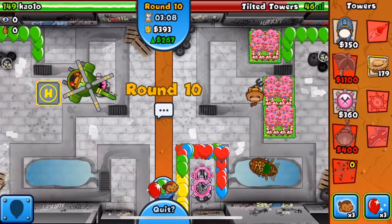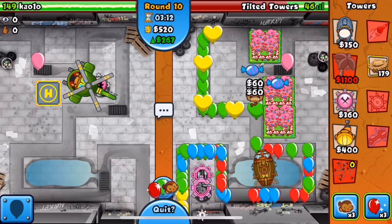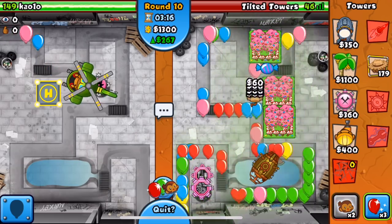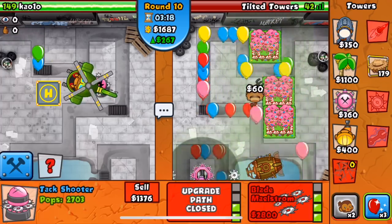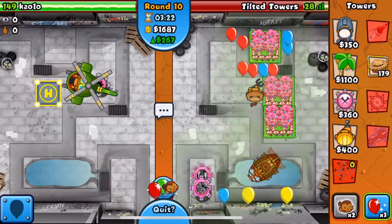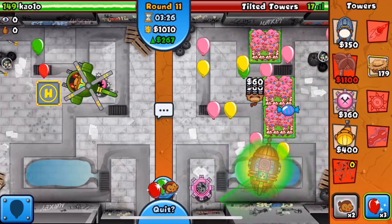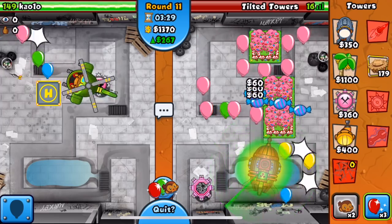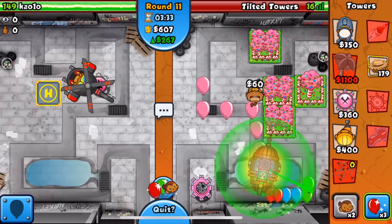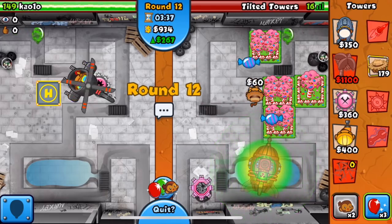We actually can't afford it — oh god. We're going to leak down very, very low. We leaked down to 16 lives. I just knew I was going to be able to defend that eventually, which is why I decided not to panic. This guy is so over-eco'd — I can just send a camo rush and he's dead.